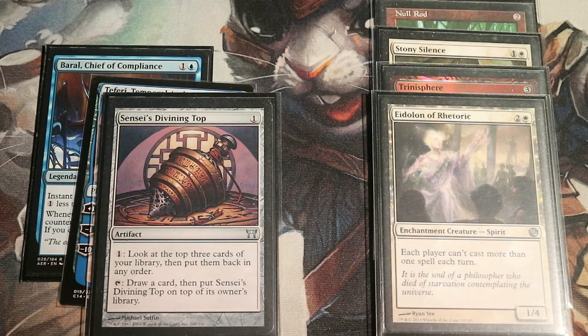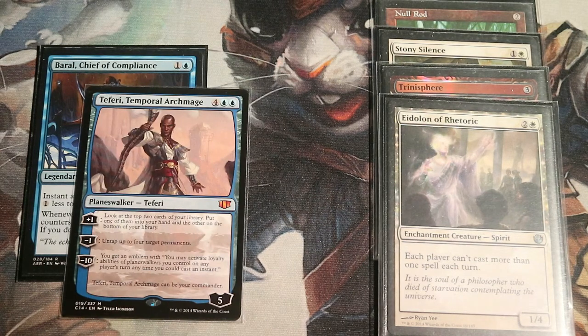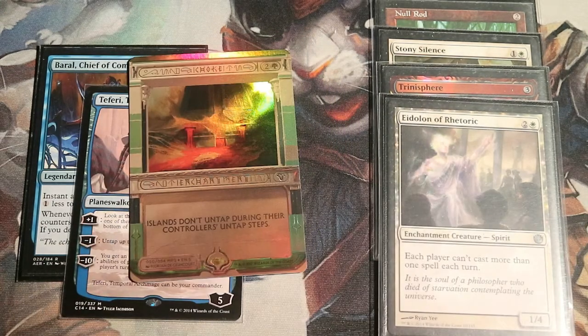So here's a secondary stax piece that is good versus several opponents. But we don't just want to stop them at their combo level — we want to stop them before that, shut them down completely. That is why we're playing a card like Choke: islands don't untap during your controller's untap step. We're not playing blue, so we have no islands, but islands are a pretty common land in CEDH. And here are two mono-blue commanders — this is going to hurt them.